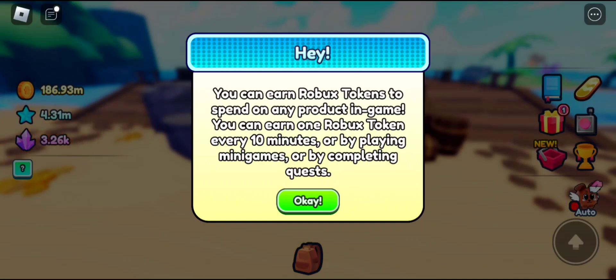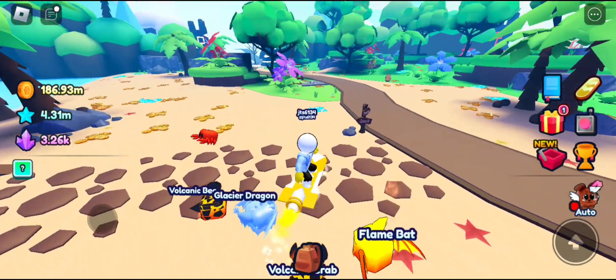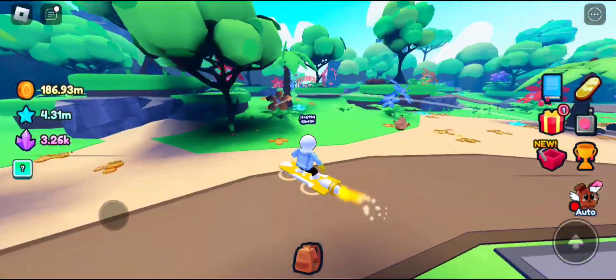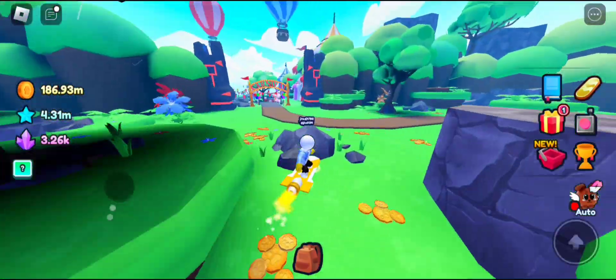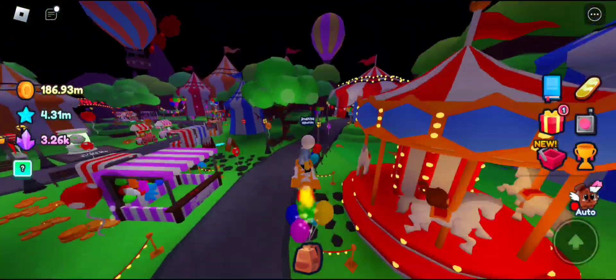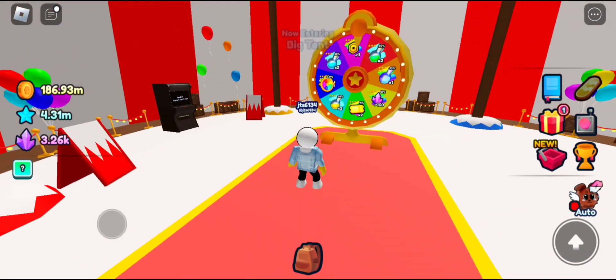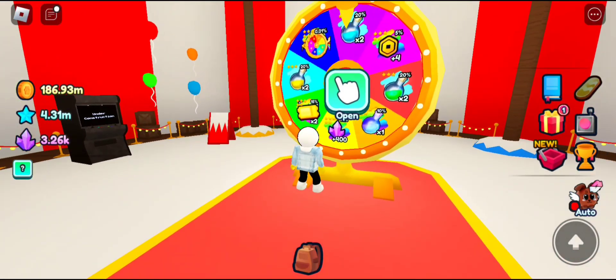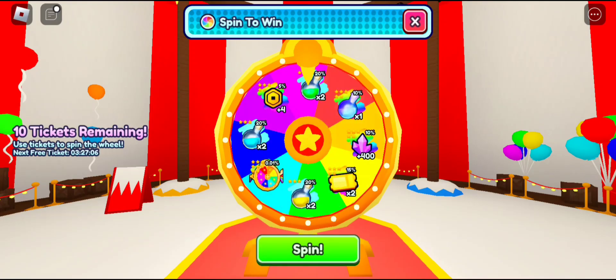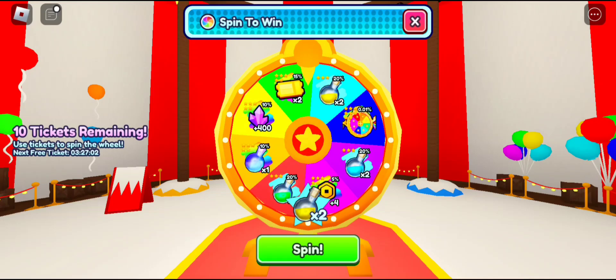First I'll be showing you the spin wheel location, and then I'll be showing you the secret chest. In the spin wheel you can also get robux tokens, but it's by chance — there's a 5% chance to get the robux token, which is cool too.